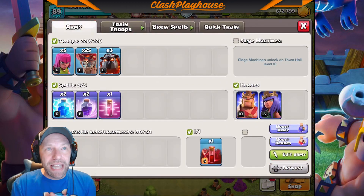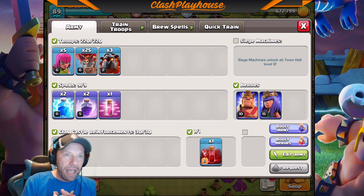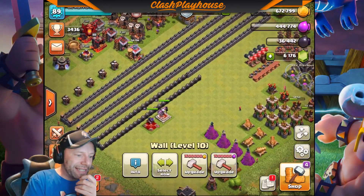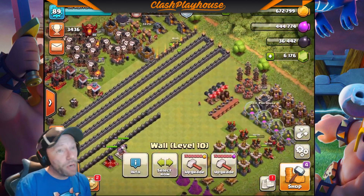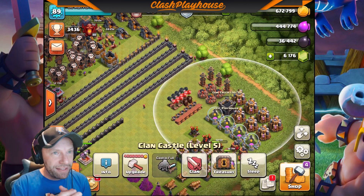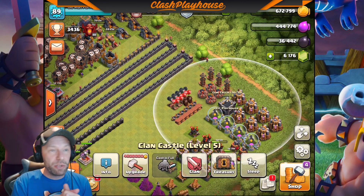Troop comp - still using the same thing. I'm still using the queen pop lalo. I am switching off between taking in my CC either a poison, a haste, or a skelly spell. I did use this attack in our current war. We are spinning a war now. If you'd like to come over and join the clan, make sure you go down into the description and click on the recruitment tag. Post the information and we will get back to you ASAP.